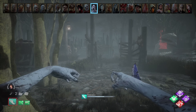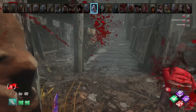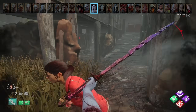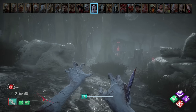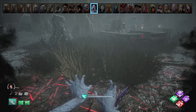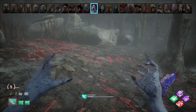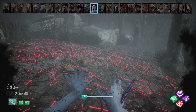Spirit. Now that survivors hear directional audio when you're phasing, fake phase in one direction and then quickly go the other direction to throw them off — this is especially helpful at small pallet loops. If you're phasing to traverse the map, generally only use about half your phase to ensure you have it ready when you find a survivor. Even if a survivor has Iron Will, you can still hear their footsteps and see them moving grass or bushes while phasing — you can really hear their footsteps on maps like the two swamps because the mud has a very distinct and loud sound.